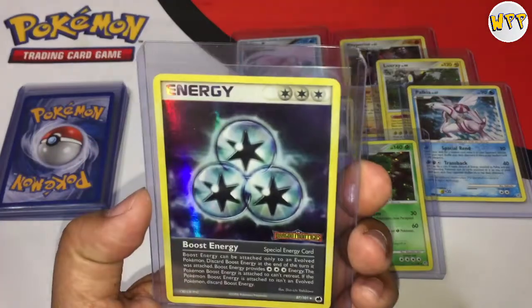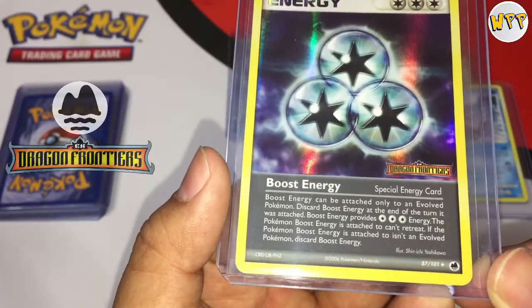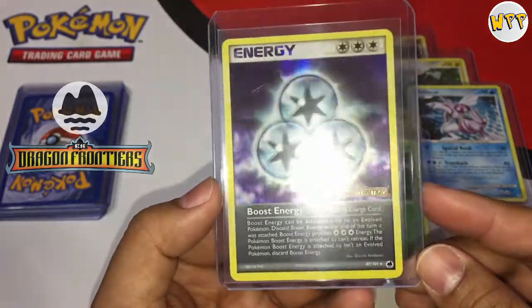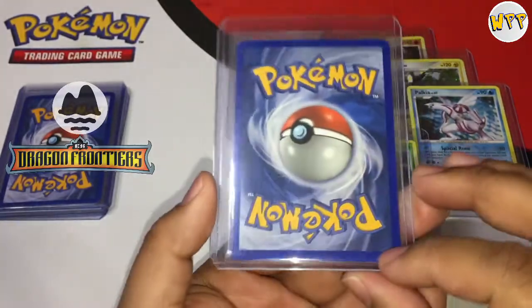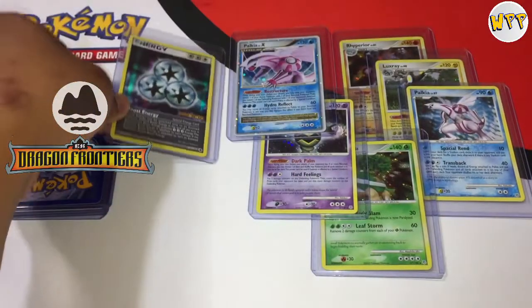Next one is an energy card from Dragon Frontiers — you can see the different symbol right there. Another card, full holo, really clean, excellent shape. Definitely need this to complete your collection.